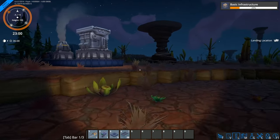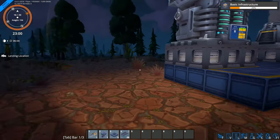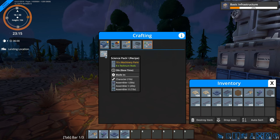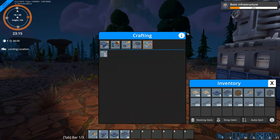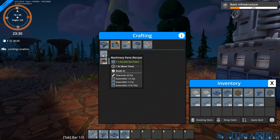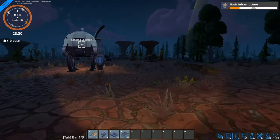Let's go over to the research machine and see if we have research selected — yeah, basic infrastructure, it's in the top right of the screen. Now we need to look at what it's going to take to make the science pack ones. I can handcraft a bunch of them but let's not do that — it is an automation game. We need technum rods which we already have, so we'll belt those to some central factory, and then we need to make machinery parts, which are just made out of xenopherite plates.